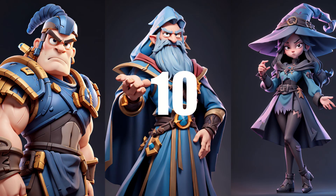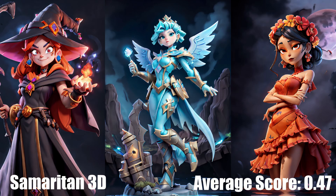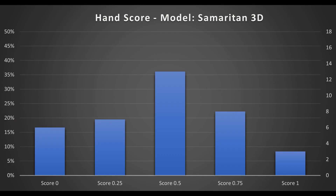In 10th place, we have Samaritan 3D, with an average score of 0.47. This model and its sibling model, Disney Pixar Cartoon Type A, are really the only options if you want a Pixar or CGI style. There are some anatomy and face issues that show up too, but given this model is the first of its kind, I'm actually quite impressed. Additionally, since this style is primarily used in children's films, this model has the absolute lowest amount of suggestive content among all the models I tested.